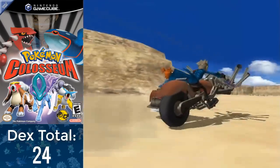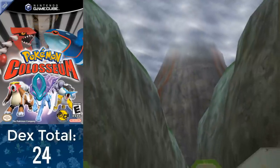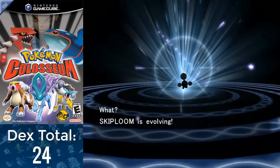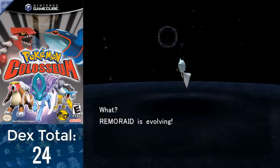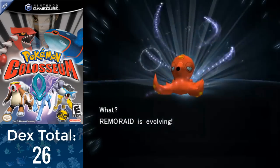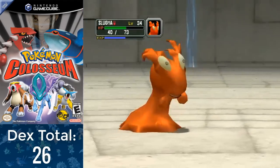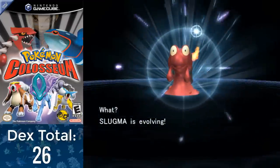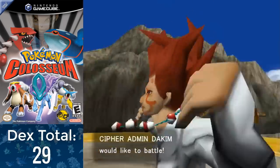Skiploom will be evolved a little later. From here, I'm told to go to Mt. Battle to take care of some more Cipher shenanigans. I took out the first nine battles of Mt. Battle, since going any farther would mean fighting the next Cipher admin, so we don't want to go too far yet. After Battle 7, I was able to evolve Skiploom into Jumpluff in one level, and Remoraid into Octillery at level 25. I was then able to purify Swablu and Hitmontop, and grind in the Phenac Coliseum to evolve Meditite into Medicham at level 37, Swablu into Altaria at level 35, and Slugma into Magcargo at level 38. After that, I purified Sudowoodo, leaving me to fight the next Cipher admin, Dokim.